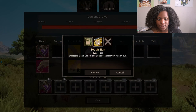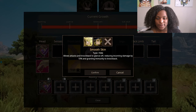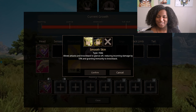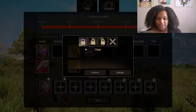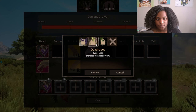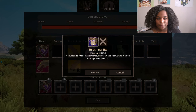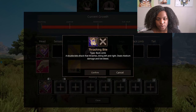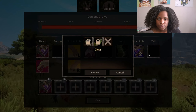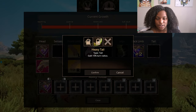For our hide, we have tough skin: increases bleed, venom, and bone break recovery rate by 30%. And then smooth skin: allows attacks and knockback to glance off, reducing incoming damage by 10% and granting immunity to knockback. That's pretty good, though knockback can be useful in escaping sometimes if you attack something that's way too strong. Legs — we have light limbs: increased stamina recovery rate by 20%. Quadruped: increased turn rate by 10%. Leap: increases jump height and reduces fall damage. Then back limb — we have thrashing bite: a double bite attack that thrashes biting left and right, dealing medium damage and low bleed. Then we have tail: thin tail bringing 5% speed, and heavy tail gaining 10% turn radius.